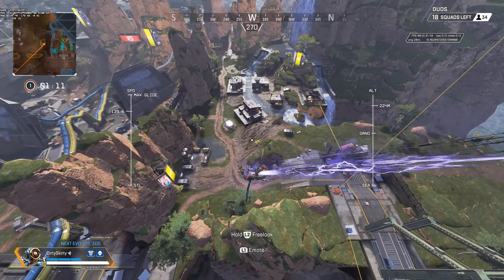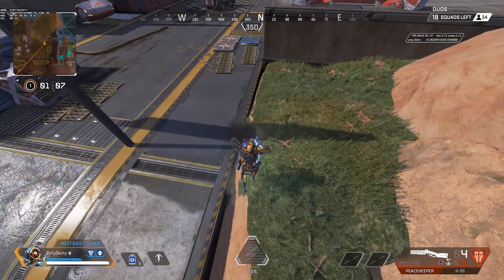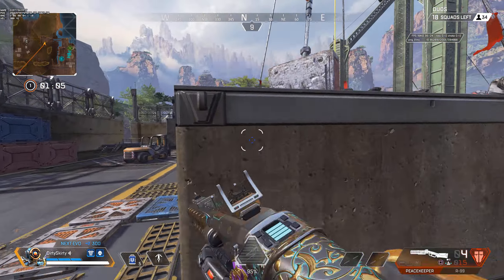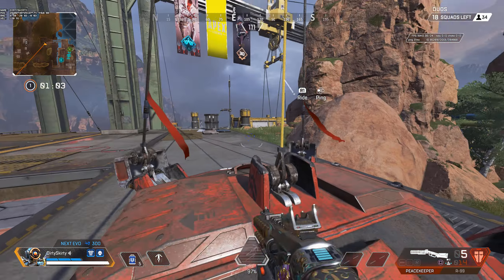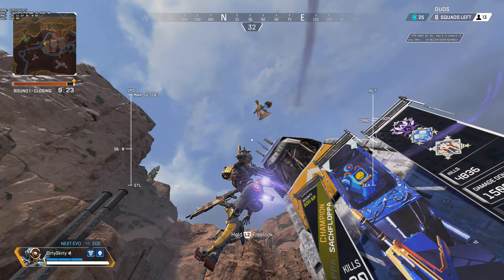When you're flying and you get close to the ground, you enter this landing animation. Once that animation is active, you can actually shoot almost immediately or use a tactical or ultimate. If you're Pathfinder, you can grapple as many times as you want mid-flight.